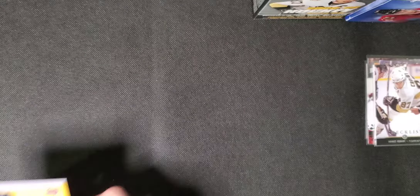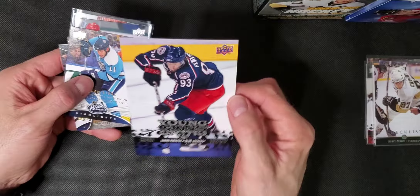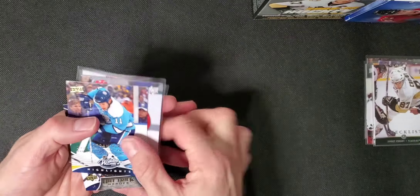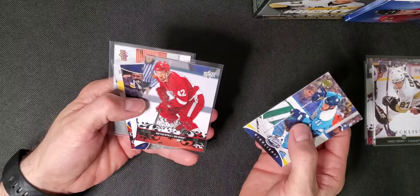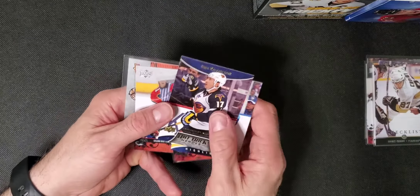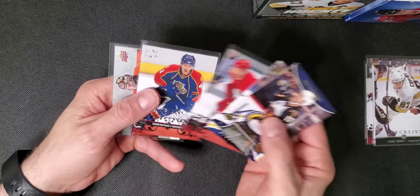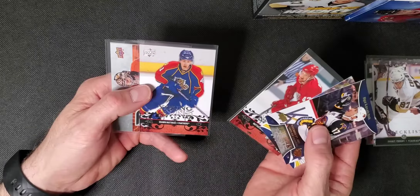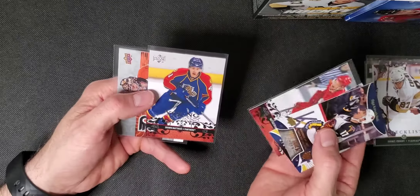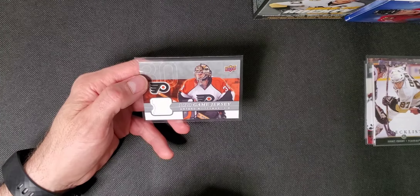Box two: we had a Voracek oversized — not too bad. Then we had a Jordan Stahl Winter Classic. Hat-trick Heroes, a Kovalchuk. These two minor Young Guns. And we did get a jersey card of Antero Nittimaki.